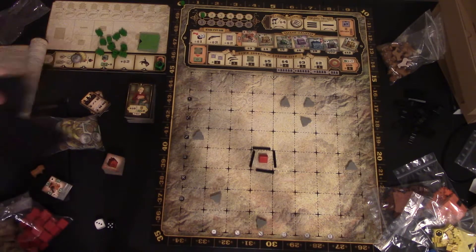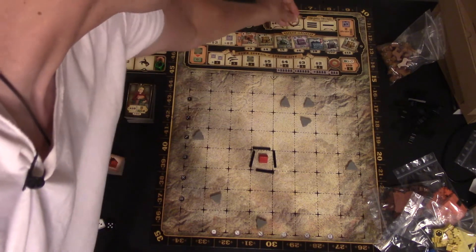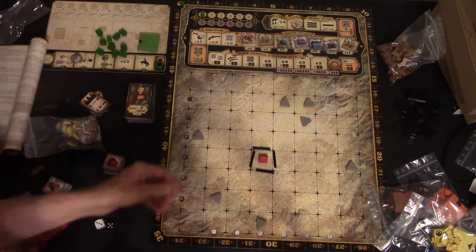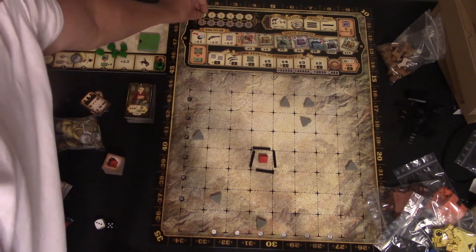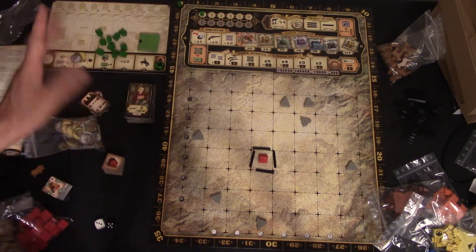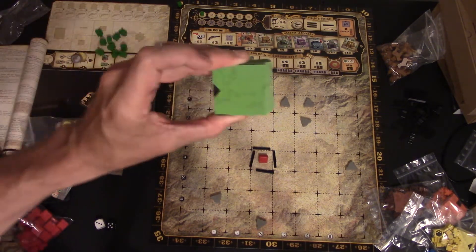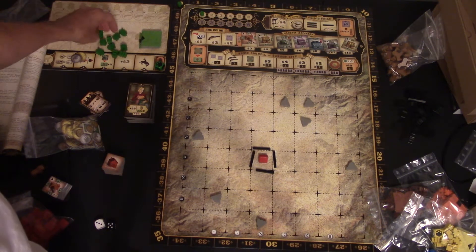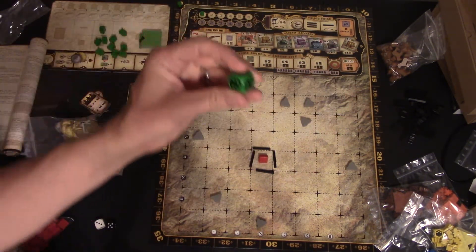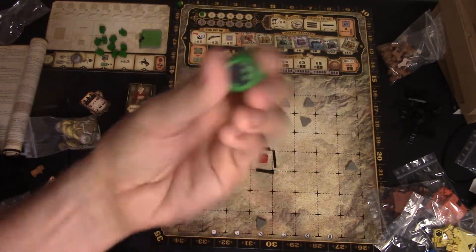You shuffle the bag of building tiles and put out some building tiles, the three gun token, and the 1858 token, which is going to start you off. You'll also have the player order track and a marker to go around the board. Each player gets their own player board with little land plat tiles, cowboy meeples of their color, and a little die. That's a four, that's a three, and so on.